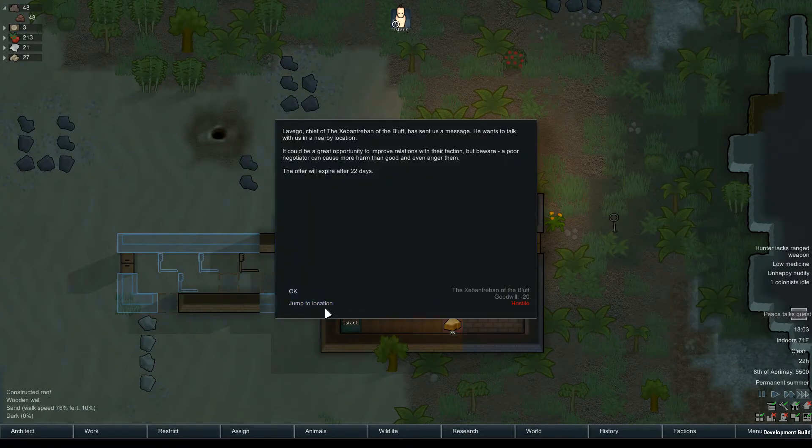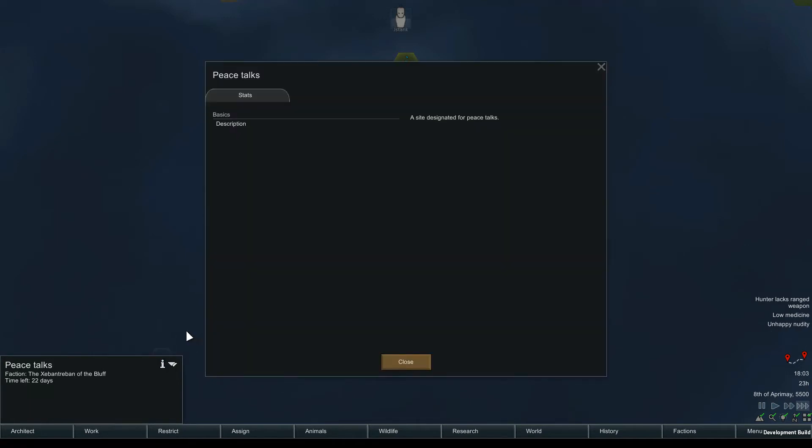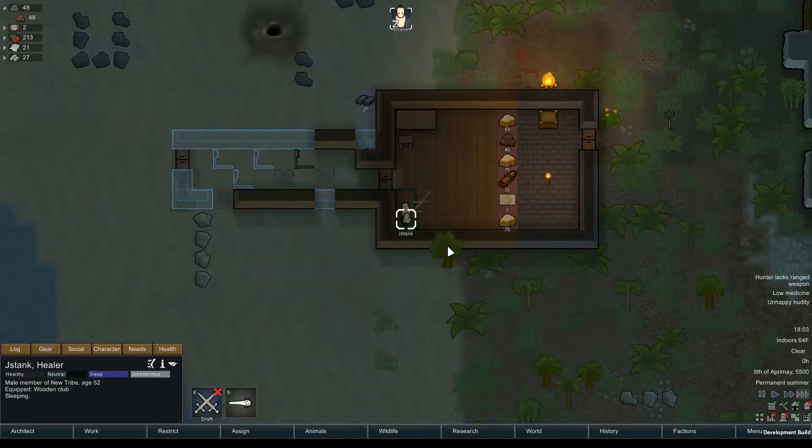A peace talks request? Oh hey, that wasn't there before. The Exhibition of the Bluff — I'm not sure what that means. Oh, a site designated for peace talks. Yeah, I don't think we're going to go down there.